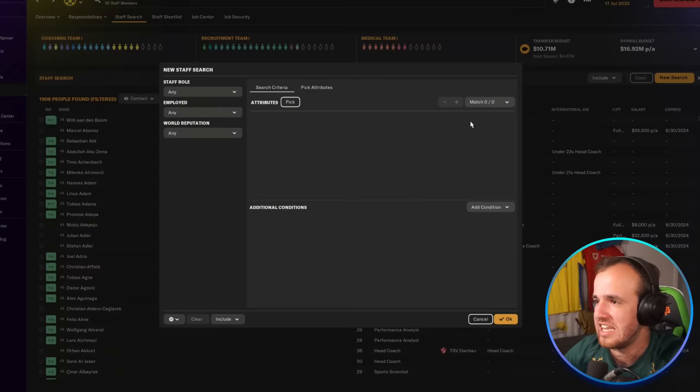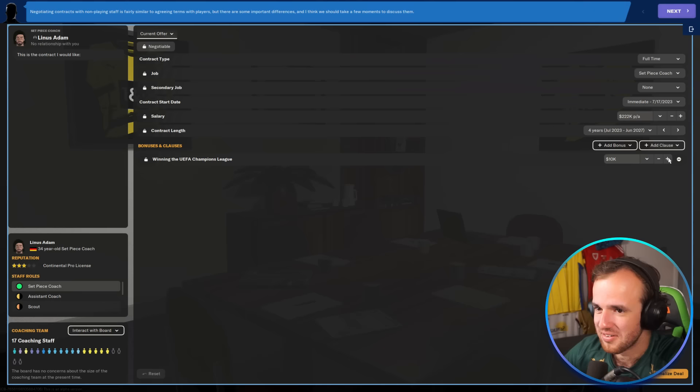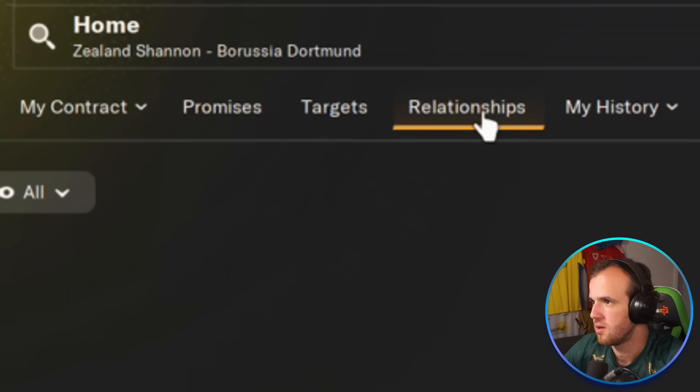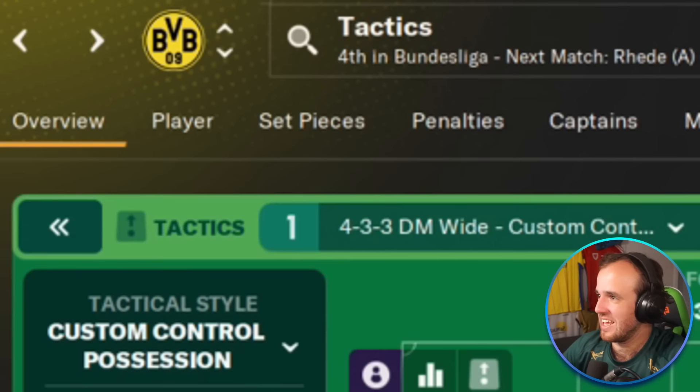There's a set-piece coach attribute — this is different. Linus, would you like to be a set-piece coach? I know you would. There's the targets thing — they gave me 47 caps and one goal. Do I look like a center-back to you? I didn't find anything else, so it's time to do it — and then we're going to play a match.